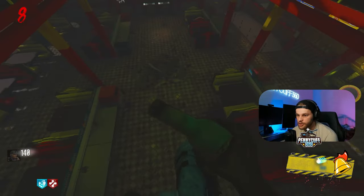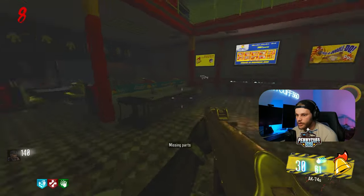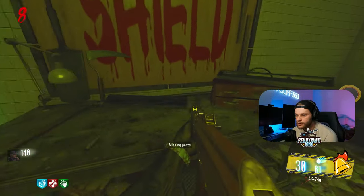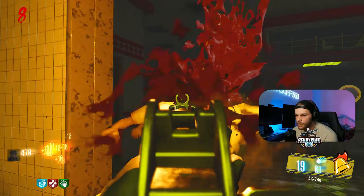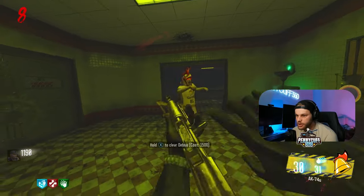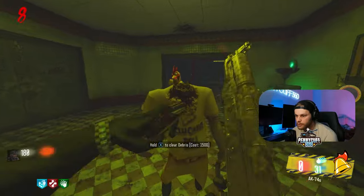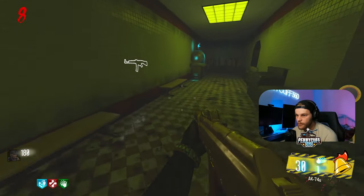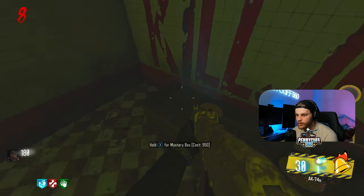Oh, I can jump down — I didn't even know I could do that! Feeling better. Missing parts over here — that door is open now, I forgot about that. Dead Shot, missing parts, 1500, 2000. I feel so much better with Jug and Speed Cola. Open that — we got Dead Shot, another part for the trampoline.